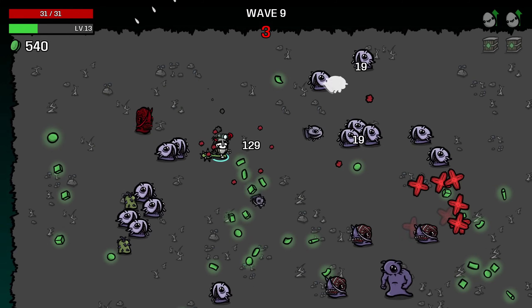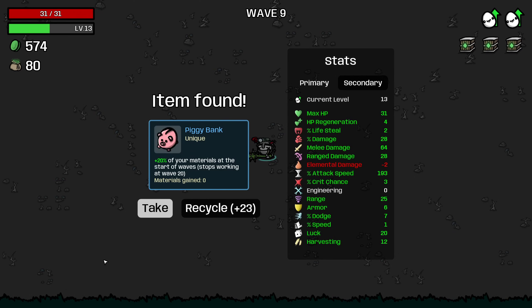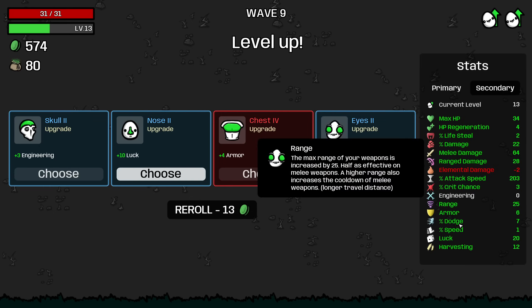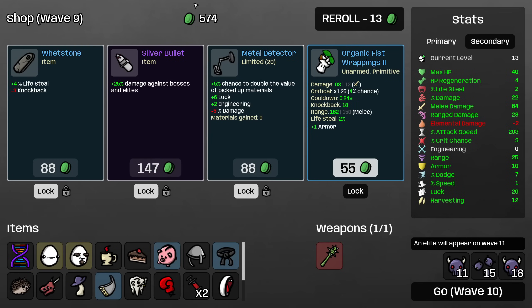Definitely need more maximum HP before we fight an elite. I'll take the piggy bank when we get it in a crate. I'll take the cake. And even though it costs us percentage damage, I will take the coffee — it's just too efficient to pass on, even for the one-armed. Take four armor here — that's awesome, definitely helps with our defensive stats. And we will take some max HP.